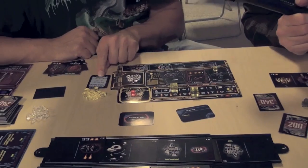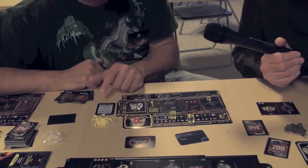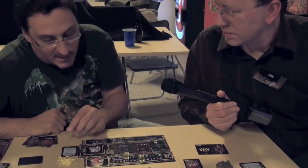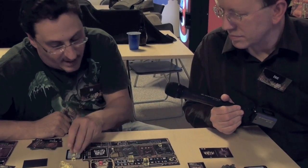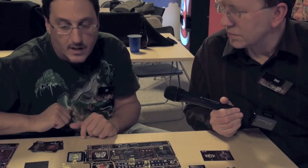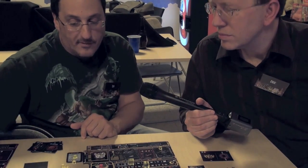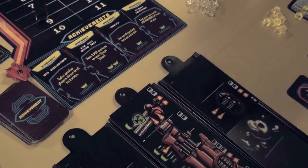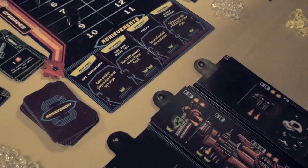There are also missions you can try to accomplish — they're worth glory when completed and you keep track with markers. For example, one says end your turn with only one energy four times. When you've accomplished a mission, you get glory and draw another mission. There are also achievement cards that, at the end of a turn, if you've achieved any, you can grab them, get the glory, and they get replaced immediately.